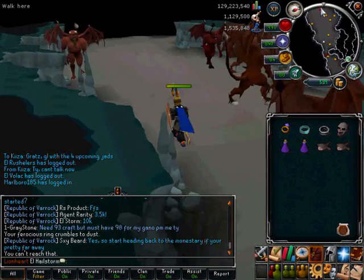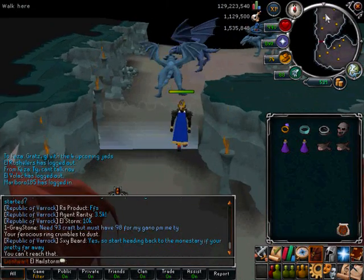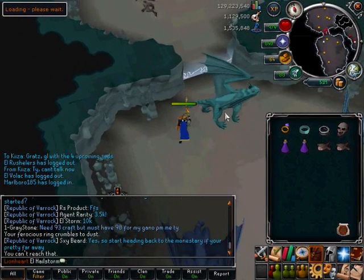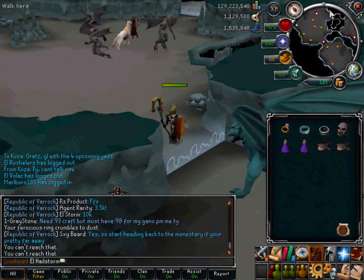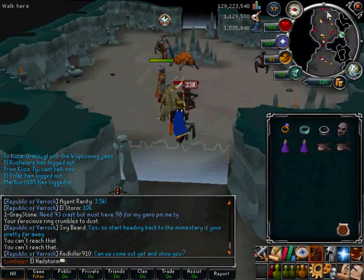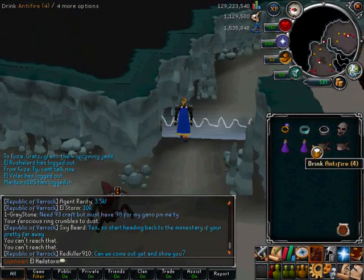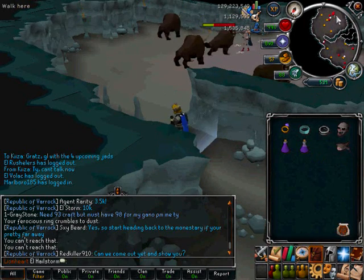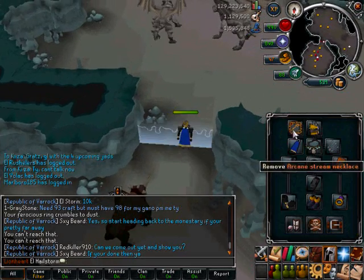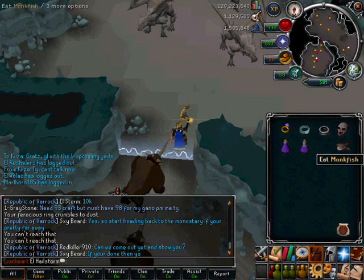Past the Greater Demons. Running through the Blue Dragons — they use Dragonfire but I'm completely protected. Through the Gargoyles and through to Abyssal Demons. I suggest potting up with Antifire now as you'll be running through the Dark Beasts — you might get hit a little bit but not too much. Now I'm going to activate my Aura and put on my Vecna Skull.